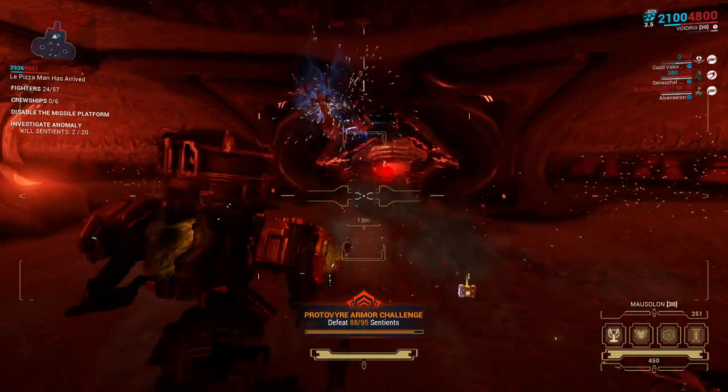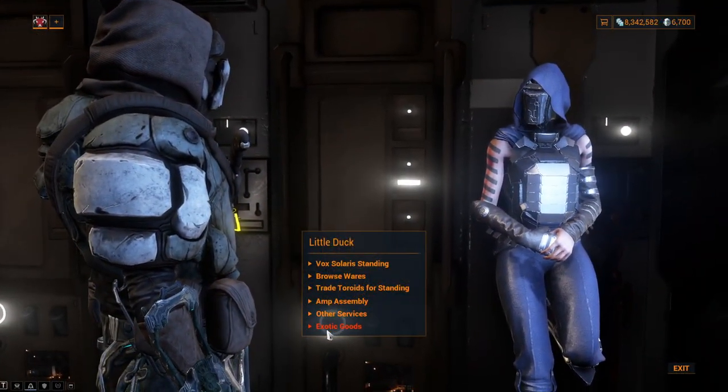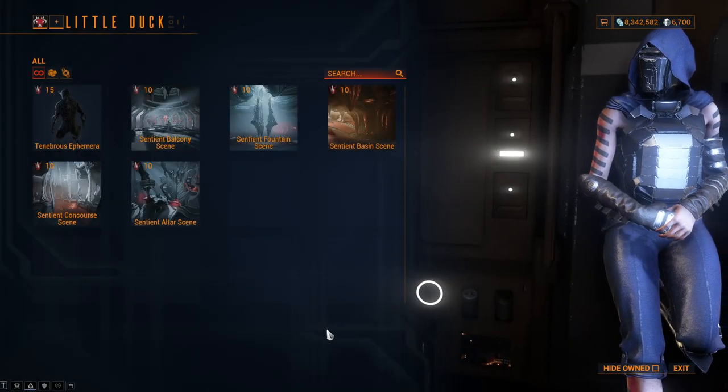Outside of crafting items and Warframes, Anomaly Shards can also be sold to Little Duck in Fortuna in exchange for unique cosmetics.